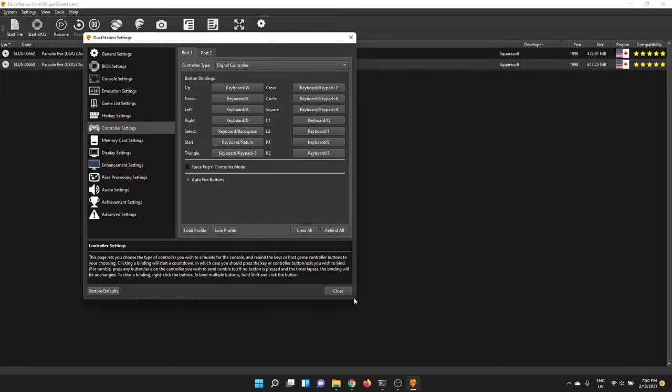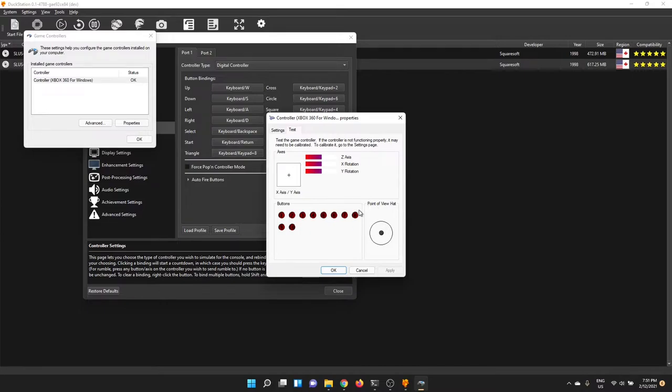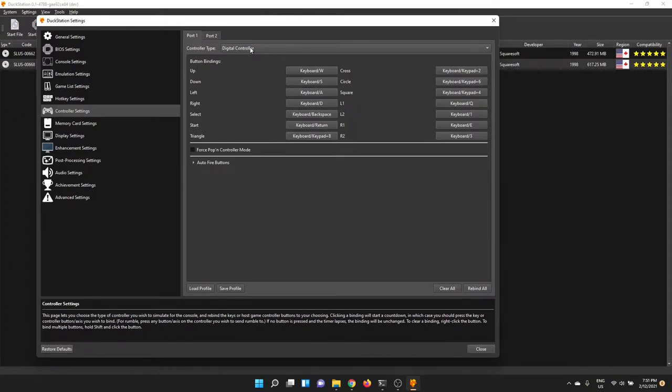Let's do the controller while we're here. I've got an 8BitDo SN30 Pro / SF30 Pro — essentially a Super Nintendo controller with a couple of analog sticks. If I go in there you'll see the left analog stick, right analog stick, face buttons, start and select, the d-pad hat input, and the L and R stick clicks — all working nicely. I've got this set in Xbox 360 mode which is best for Windows. On Linux the direct input mode works just as well, and there's also a macOS mode.